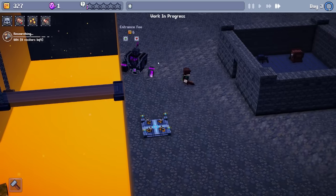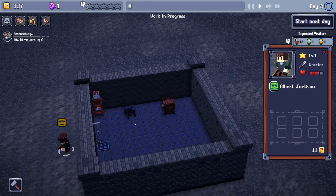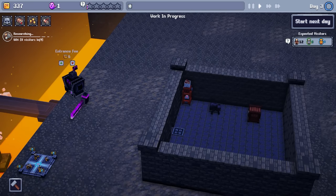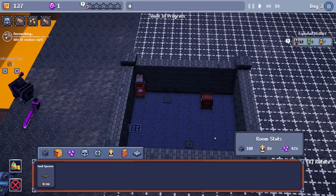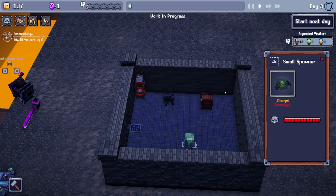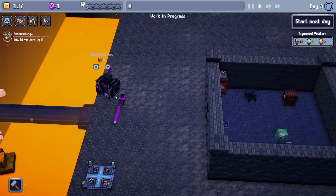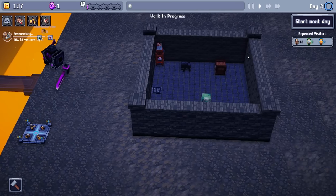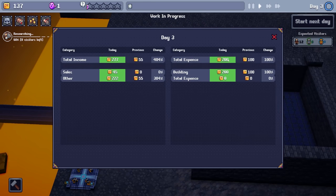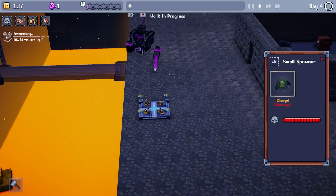The day is almost done — we have maybe two visitors left. We need to increase our dungeon rating. Let's see if we can try and get another spawner. Let's get a small spawner here and equip a slime. I could get another spider spawner but I feel like a slime spawner is gonna be kinda cool. We've got 12 visitors coming — that's pretty good. Host 12 visitors in one day — we can absolutely manage to do that. I'm expecting a few deaths today. Well, you're actually in the wrong direction but I don't think that's gonna make a difference.